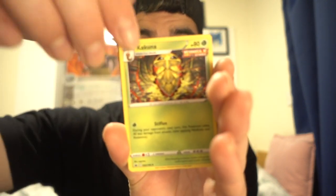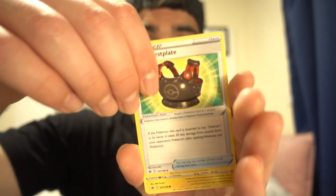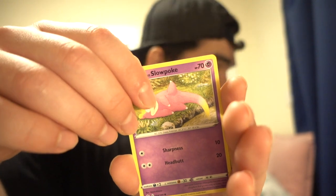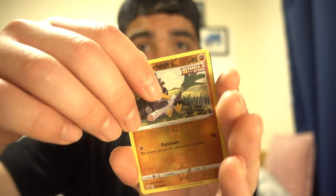A Kakuna, a Caitlin — I'm surprised I can read like this — a Galarian Chestnaught, a Mareep, a Clobbopus, a Weedle, a Slowpoke, a Qwilfish, a Galarian Farfetch'd reverse holo. And — a Celebi V! That's one of the other V cards I wanted to pull as well. A Celebi V, very very nice.